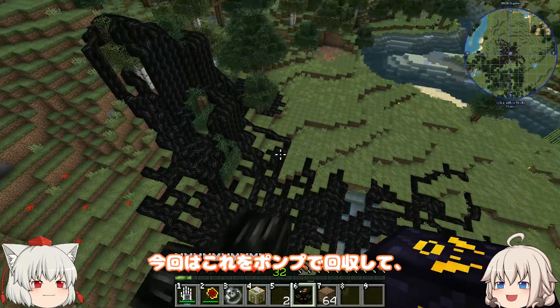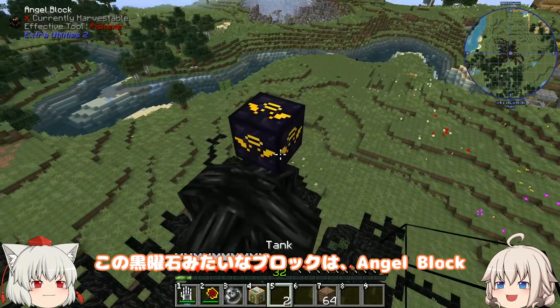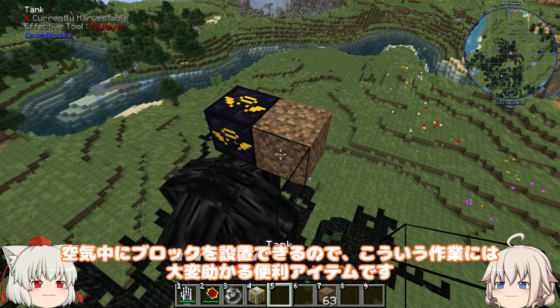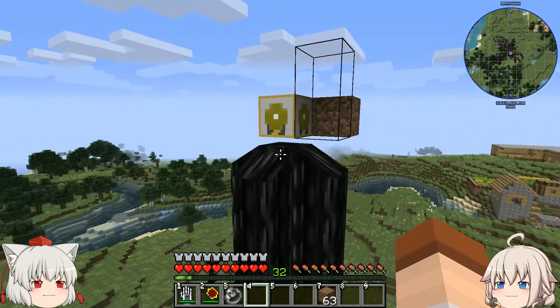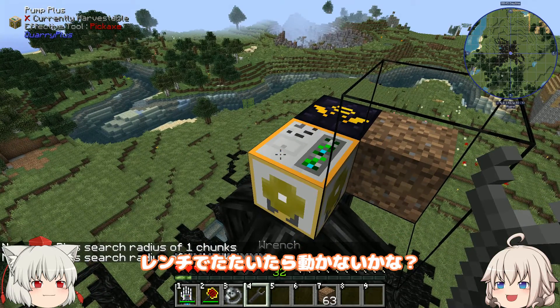ずーっと湧き出ていたこの黒い液体こそ黒オイルです。今回はこれをポンプで回収して燃料に変えます。この黒曜石みたいなブロックはエンジェルブロック、空気中にブロックを設置できるので、こういう作業には大変助かる便利アイテムです。ポンプ置いて作業開始。動いてませんけど。レンチで叩いたら動かないかな？